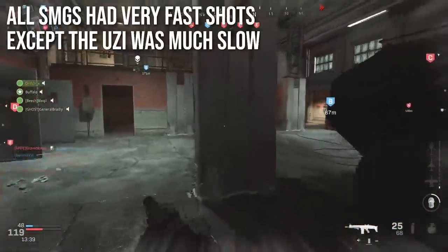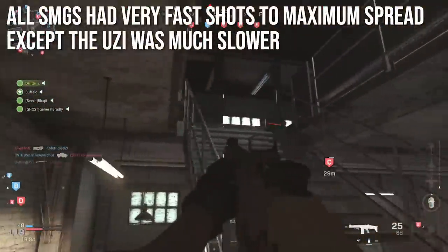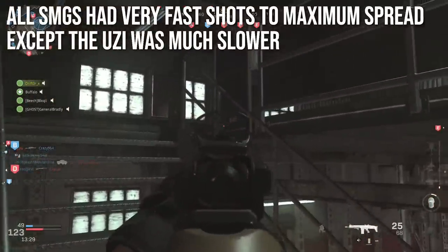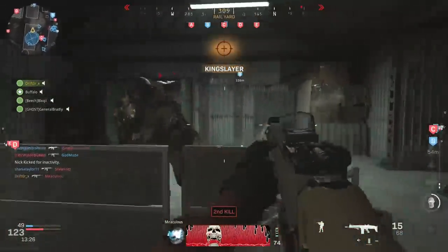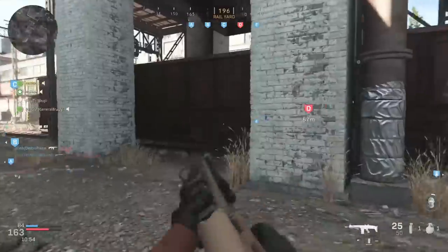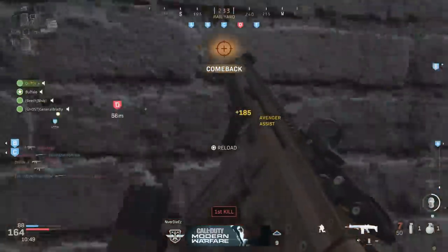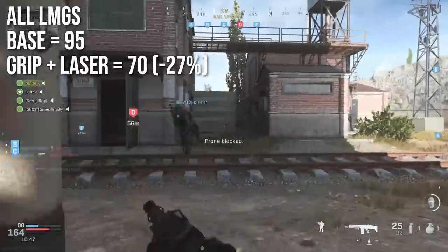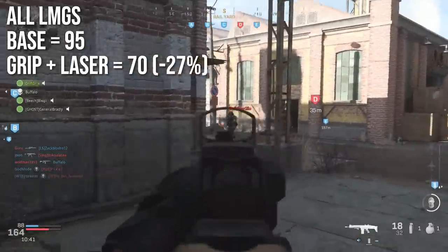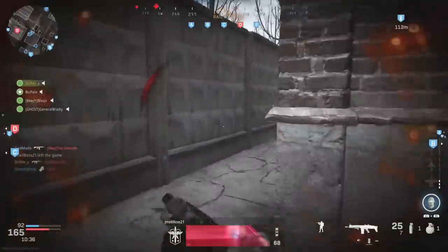All SMGs had very fast shots to maximum spread — same as the assault rifles, they got wide very quickly — except the Uzi, which held its hipfire box much better than the others. But the Uzi's fire rate is really slow, so I can't say it's necessarily the best hipfire weapon. For LMGs, it's very simple: all of them had a base of 95 pixels, and adding a grip and laser drops it down to 70 — about minus 27% — consistent with the minus 30% pattern we discussed earlier.